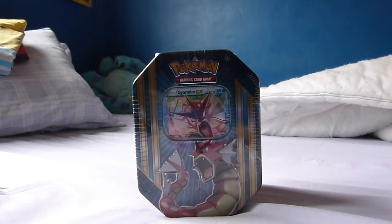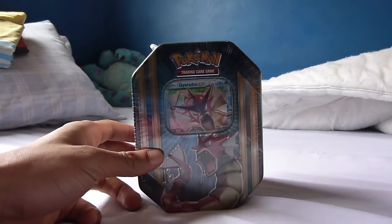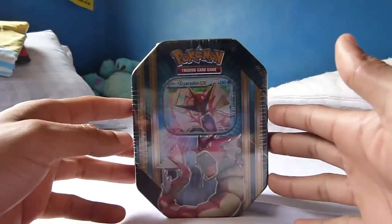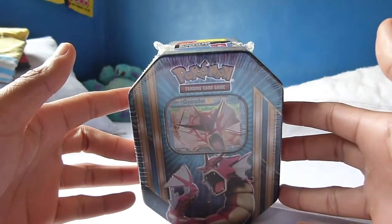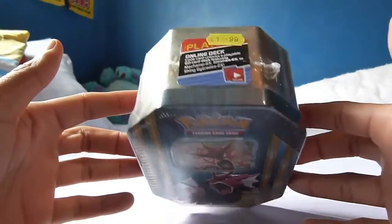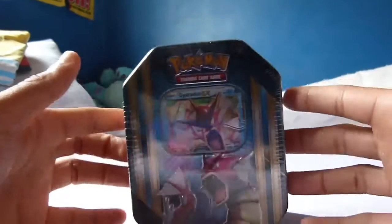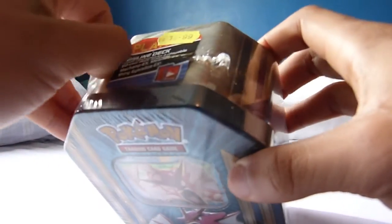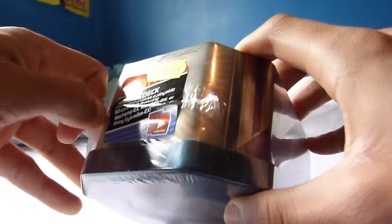What is going on guys and girls, welcome back to another Pokemon Power Tin unboxing! It's been a long time since I've actually unboxed any Pokemon cards, so this should be pretty exciting. Here we have the brand new Gyarados EX tin. These things have actually gone up in price here in the UK — they are now £16.99, it used to be £12.99, so they've gone up by £4. Still worth buying, but maybe not as many as I used to buy before.